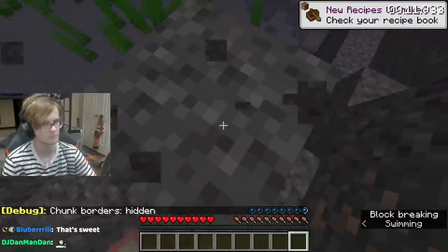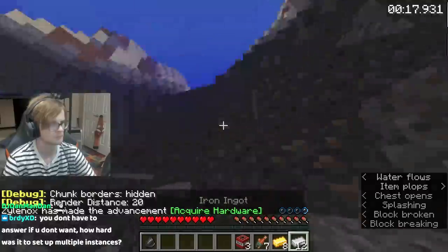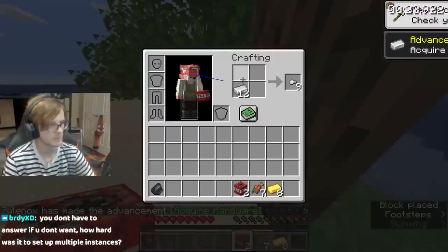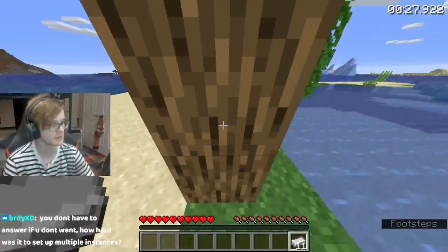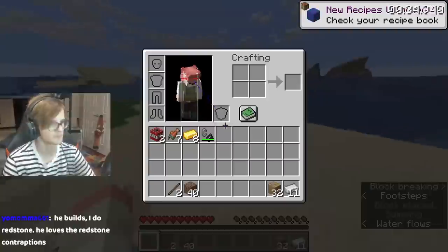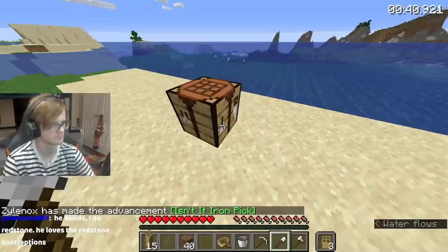Xylanox gets to the chest in around 15 seconds, and finds plenty of iron, gold, food, and some TNT. The TNT is super valuable, because it allows you to quickly get not only wood from trees, but also blocks in the form of dirt. As time progressed, runners realized more and more that having a large amount of blocks is one of the most important aspects in the game, and having the ability to place blocks whenever you want ends up saving time everywhere. After collecting wood and blocks, Xylanox has everything he needs before entering the nether.